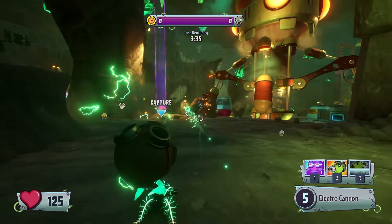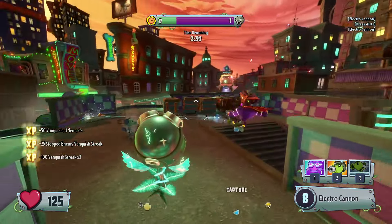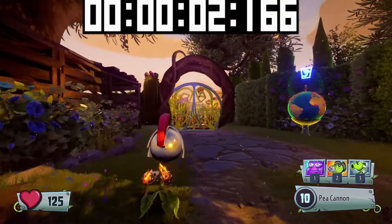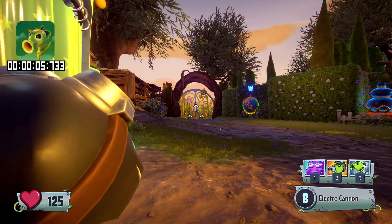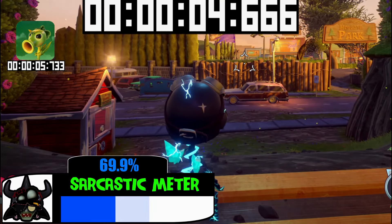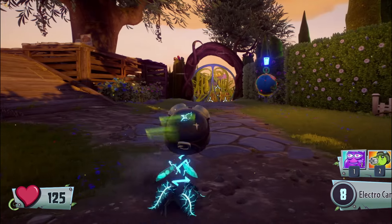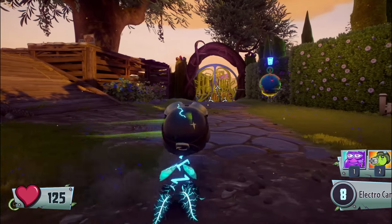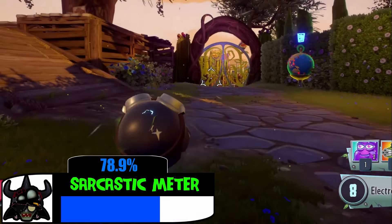Electro-P's final gimmick would be his speed. Before I show anything, here is Peashooter walking. And here is Electro-P walking. Now that is very balanced. And not only that, that extra speed will also be stacked upon your hyper, so you could go even faster while in hyper. Pretty damn cool.